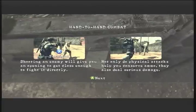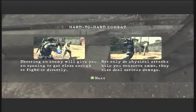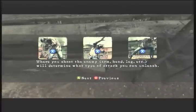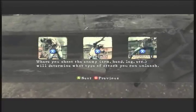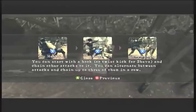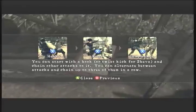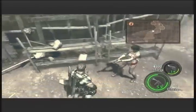Read document: Shooting an enemy will give you an opening if you're close enough to fight directly. Not only do physical attacks help you conserve ammo, they also deal serious damage. Where you shoot the enemy — arm, leg, hand — will determine the type of attack you can unleash. You can start with a hook or twist kick, which is for Shiva. Chain attacks to it; you can alternate between attacks and chain up three of them in a row. Okay.